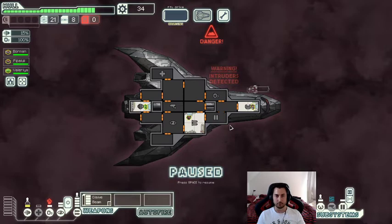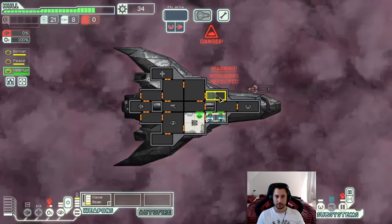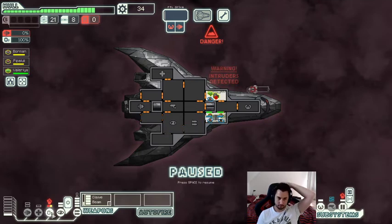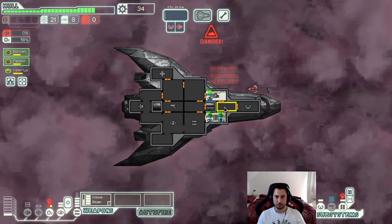This is another bad thing about this ship — we don't really have an easy way to deal with boarders early on. Usually you have a medbay somewhere you can use to have three spaces for crew. Our medbay is over here so we can't vent the entire ship and force the enemy away. We just have to deal with the enemy the old-fashioned way. It looks like it's a three-man boarding party.